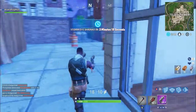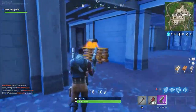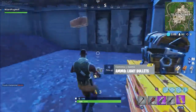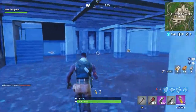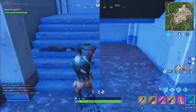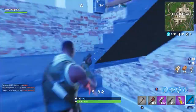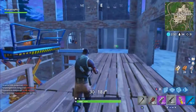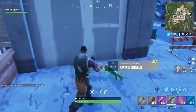You hear someone? Maybe they're in that building. There's a chest! Okay, there's another shotgun — pick up that pump shotgun, that's a lot of damage but it takes a while to shoot. Pick that one up, it's green. Yeah, swap — swap it out.